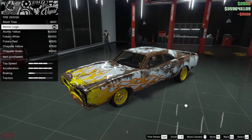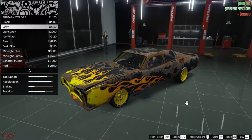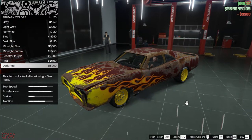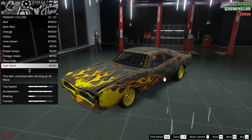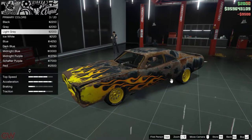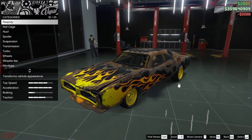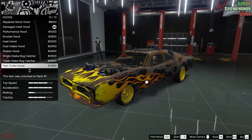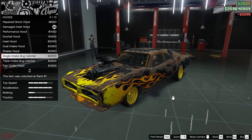For tire design I'll go with the atomic logo white ones. For the main primary paint, black looks good — it makes the rust stand out. If you're going for any of these rust liveries, make sure to paint the body in a matte finish and dark color to really highlight the rust. So I'll go with matte black. The flames and rust really highlight nicely. For the hood, it's the repaired one so I'll just leave it as is.